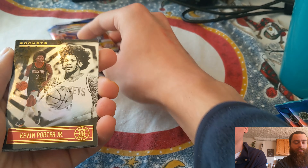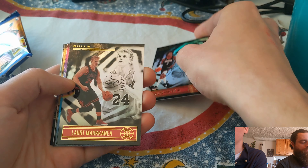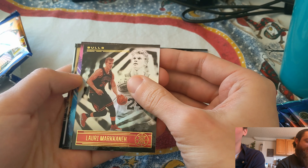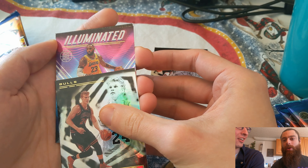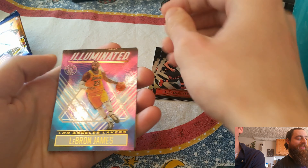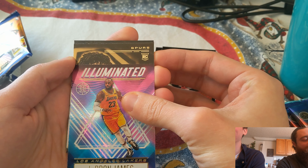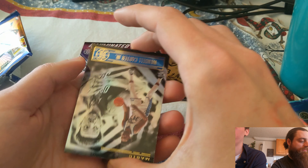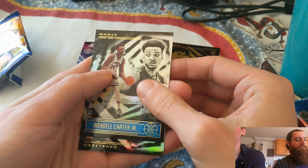Trevor is on pack number one, looking to beat maybe the Shaq acetate. I really think you don't have a whole lot to beat here. We got a KPJ, a current Bulls Lowry, and an Illuminated — LeBron! That'll work. I'll trade you the Levine for that maybe after the video. We got a Spurs rookie Trey Jones, Wendell Carter — former Bull — and then Lamar Stevens of the Cavs. He's actually a really solid player; he plays really aggressively.